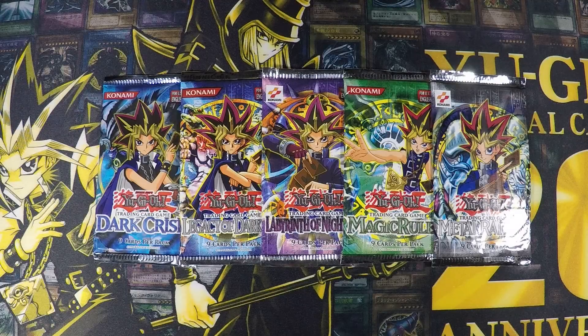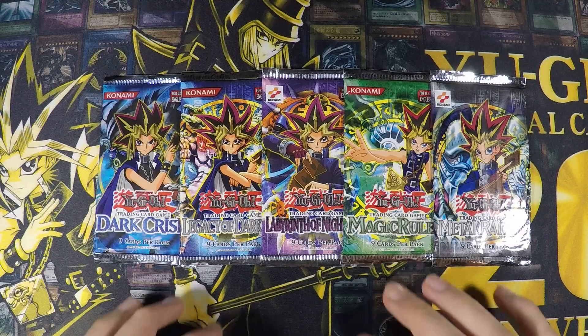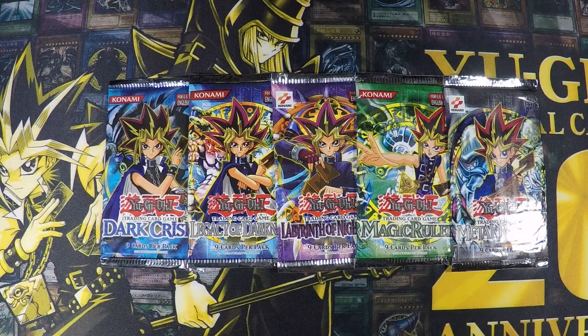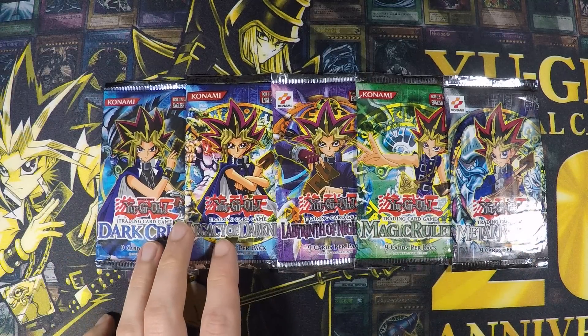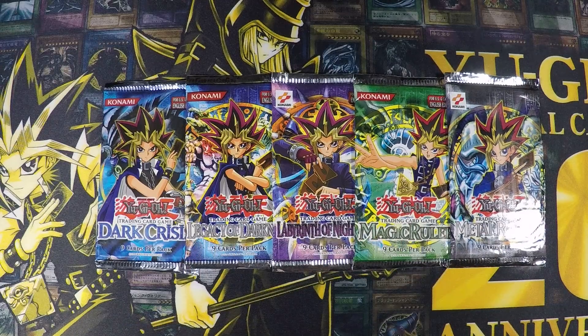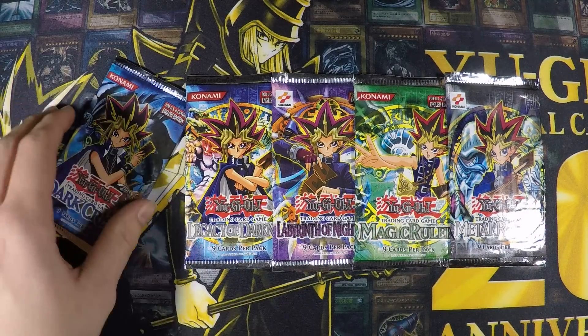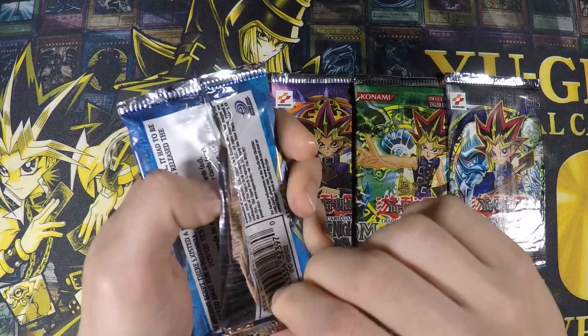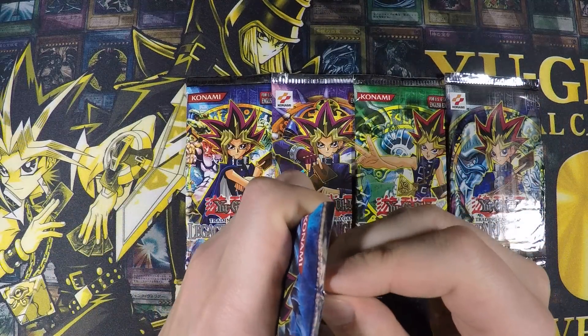Hello guys and welcome to the next random pack opening. Today is a little bit special because we only open original packs, no reprints for today. We have one Dark Crisis, one Legacy of Darkness, one Labyrinth of Nightmare, one Magic Ruler, and one Metal Raiders. We're just gonna go straight ahead and start with the newest one and go backwards, so let's go with the Dark Crisis pack.